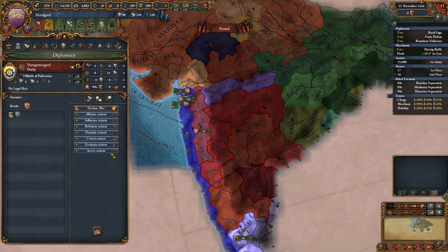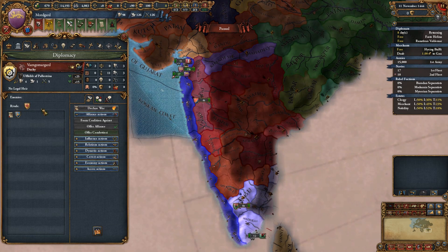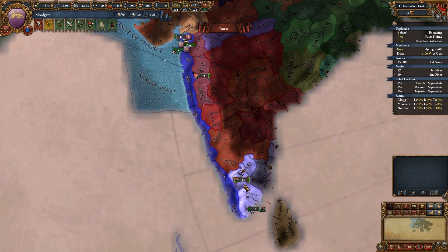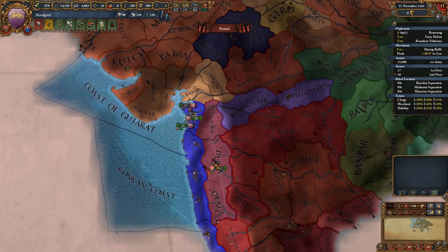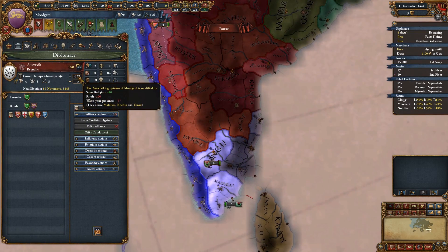And then over here we have Vane Gormagard, which are the diplomats, and Numerland, which are the defensive isolationists. So I think we're going to have to make friends with at least some of these. Fitter Bagaland would be a pretty good one - very close to us. Their rivals is Sindas. I'm going to try and improve relations with Austervik to see if they undo that rival.